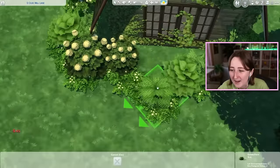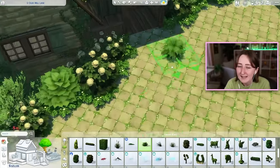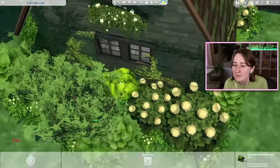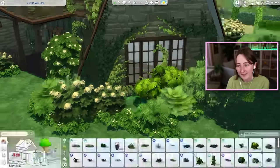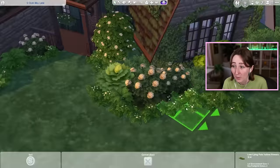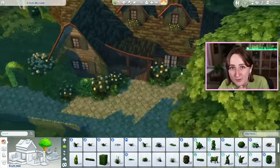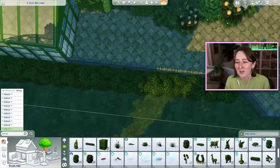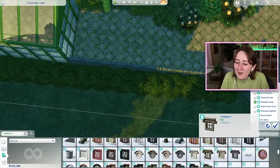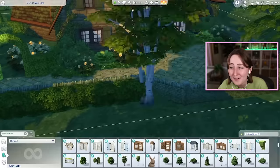I really enjoy when I'm streaming and it looks like a normal, pretty house — the interior's cute, landscaped nicely — and then I pan the camera outside as my sim leaves for work. Half the chat that just got there is like, 'Wait, did I just see a hundred graves in your front yard?' The shock factor of people seeing it for the first time is really fun. And then I get to be like, 'Oh yeah, those are just my graves. I have 283 of them. What's the problem?'